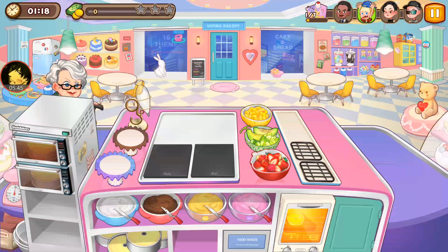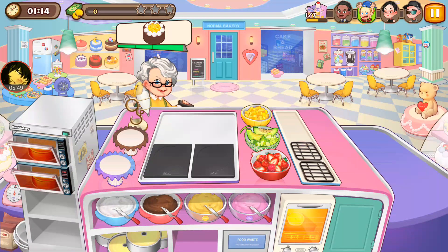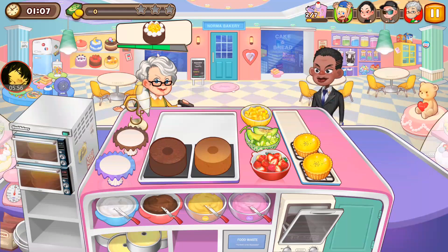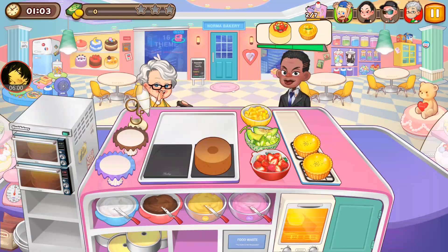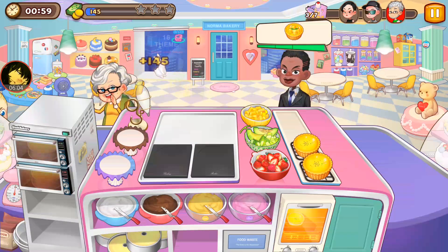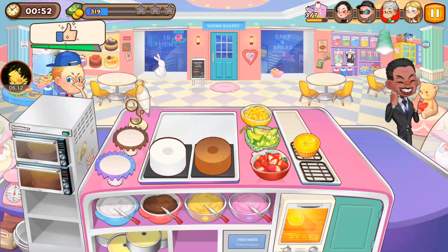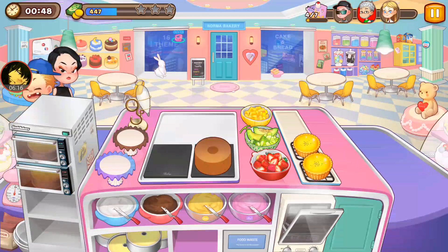Usually when I'm trying to decide which things to start first, I've got two general schools of thought. One: start from the left, work to the right — that one's pretty simple. Two: start with the thing that will take the longest. In this case my ovens are taking 12 seconds apiece, and that little tart oven is taking 18 seconds, so I'll click that first.